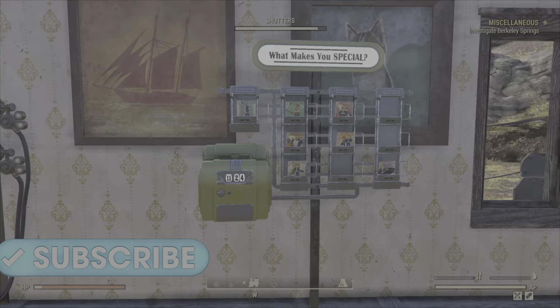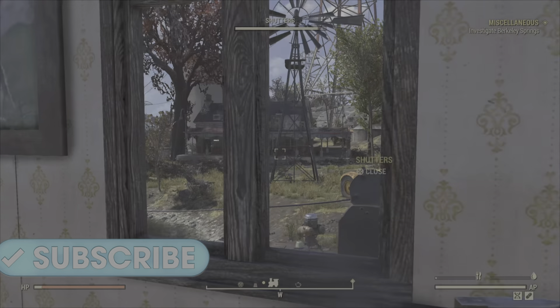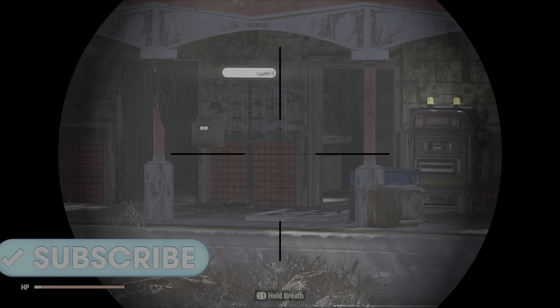Welcome back. The first thing you want to do is put one of these down in your base. If you're not yet level 25, you can find them at any train station. Just jog along to the train station and you'll see them just outside the doorways normally.